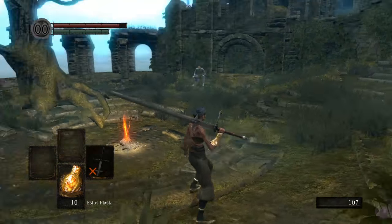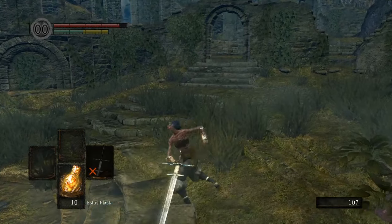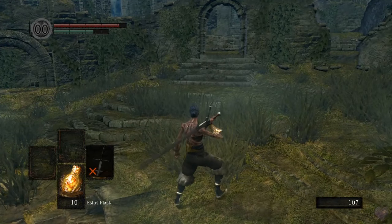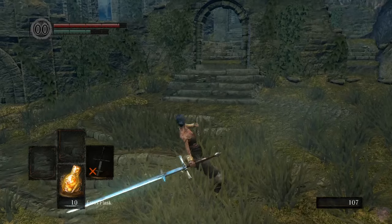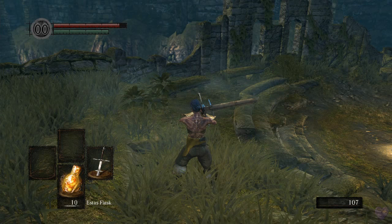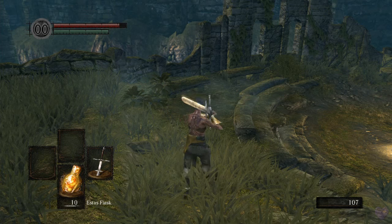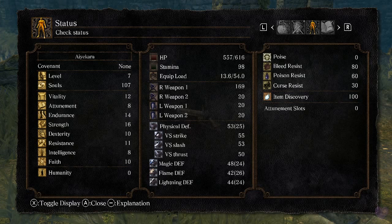This weapon is too heavy for me to wield with one hand. If I try to swing it, it's like a person swinging a sword clumsily. But if I two-hand the weapon by pressing Triangle, I can somehow wield the sword — because your character gets a 50% Strength bonus when two-handing. This bonus counts toward the requirement and also toward scaling. I didn't explain scaling yet.